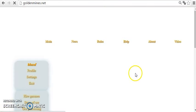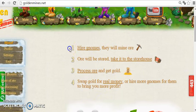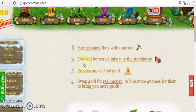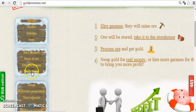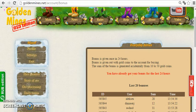On the main page we can find four easy steps of what we need to do in the Golden Mines program. First, hire gnomes; then ore will be stored and you take it to the storehouse; then process it and get gold; then swap gold for real money.